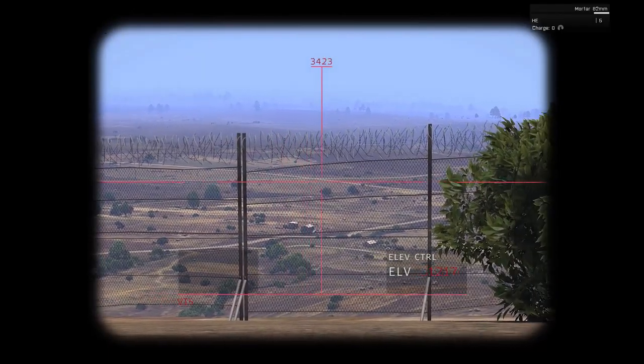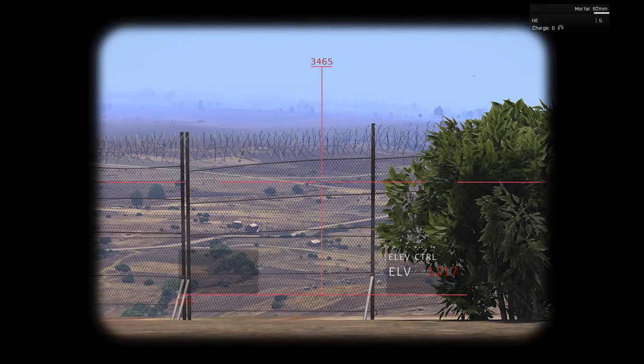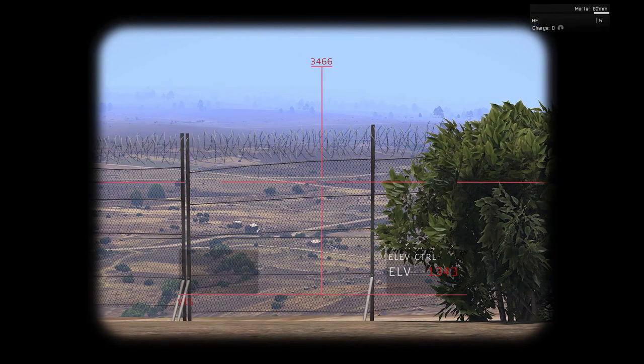With azimuth 3465 set and all calculations done, we confirm the target house is in that direction. Our range is 862 meters and elevation is 1347. Use Page Up and Down to adjust elevation to 1347 — if you can't get it exact, 1348 is fine. Press F to change to charge two, then fire.